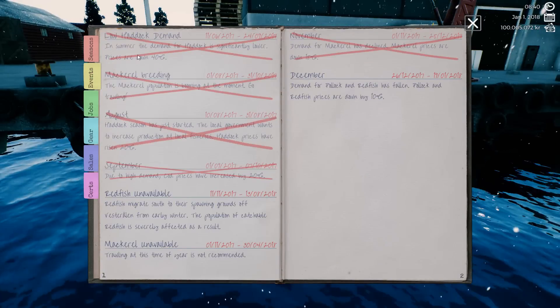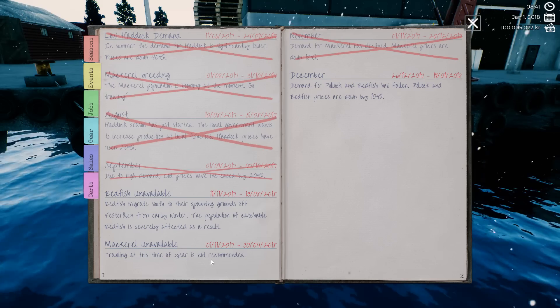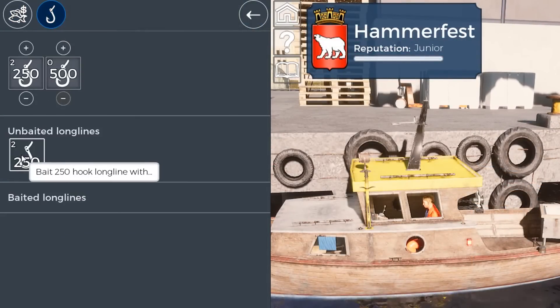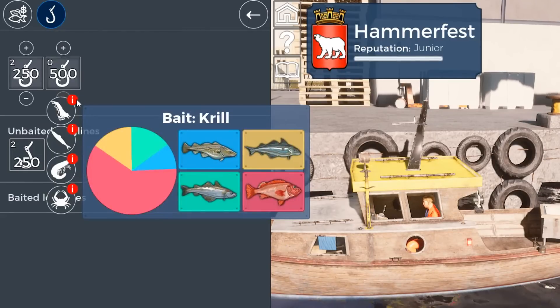You will need to bait each of your lines at port, first by checking the current seasonal recommendations in your logbook, and secondly by going to the fishery, identifying your chosen fish and selecting the appropriate bait. I recommend you try and catch the haddock to start.